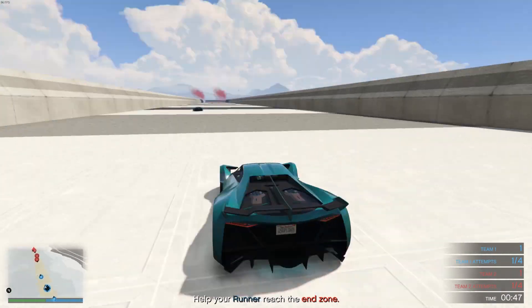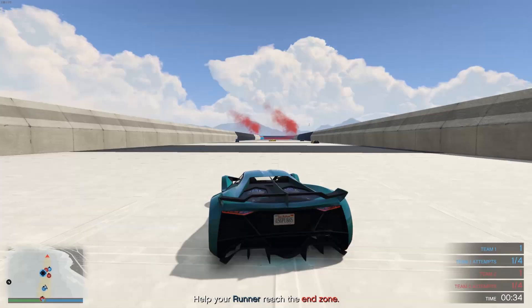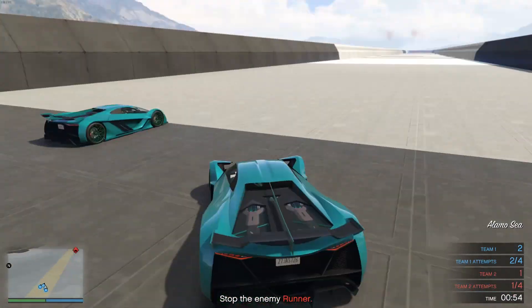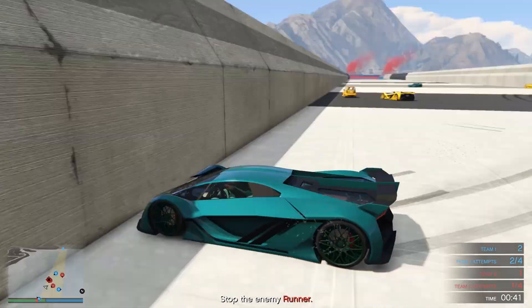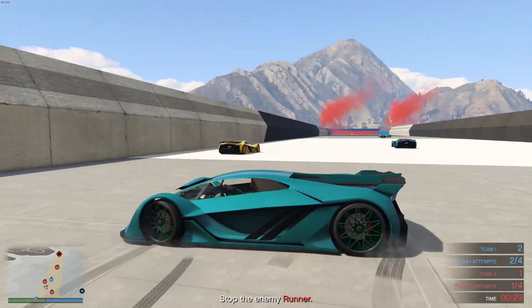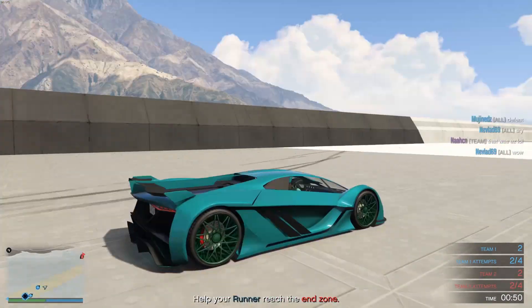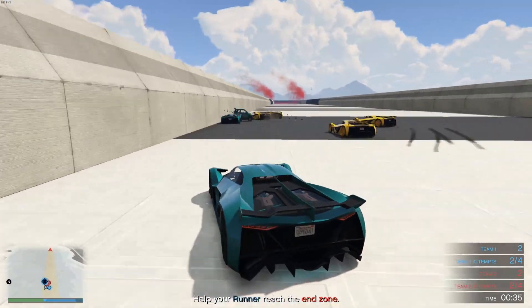I really wish this was the triple money RP, because the triple money and RP for the week is the races. And it's only getting you like 12k for triple money, and you spend about four minutes doing the actual race. Whereas here you spend like around 12 minutes per round but you're making a considerable amount of money. And it's a lot of fun — there are very few game modes out here that are genuinely just a lot of fun where I would play them without it being triple money, and I would say this is one of them.